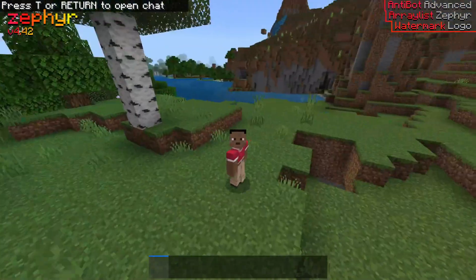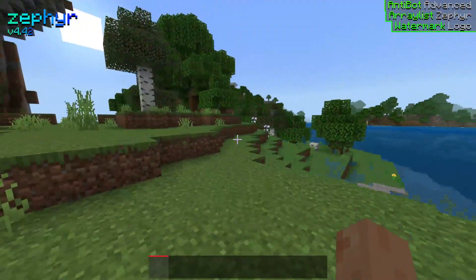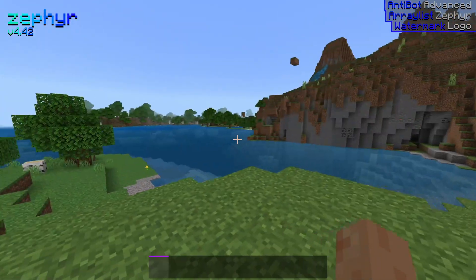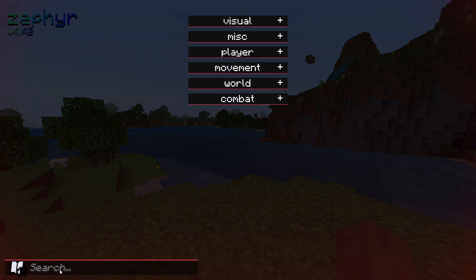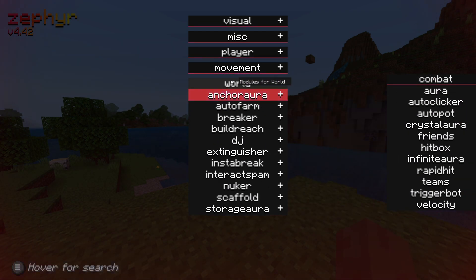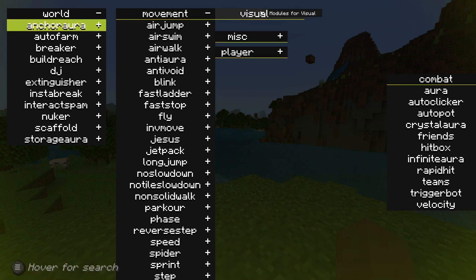Zephyr Client is one that I personally used so much back in the day — I loved this one. You can press Insert to open up the ClickGUI area right over here. There's a search bar, it's got some nice animations, a whole bunch of utilities, and a pretty unique ClickGUI compared to many other clients out there.